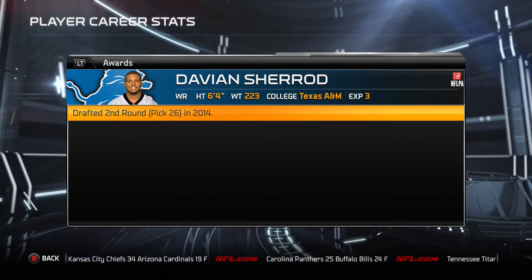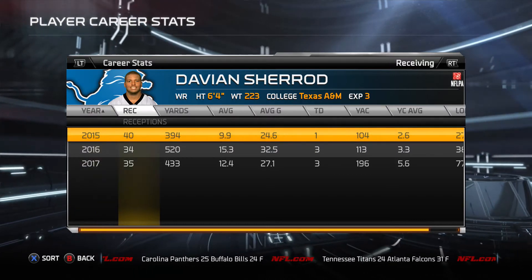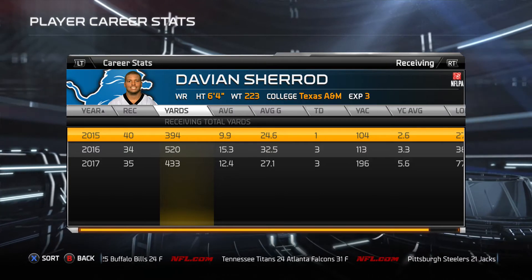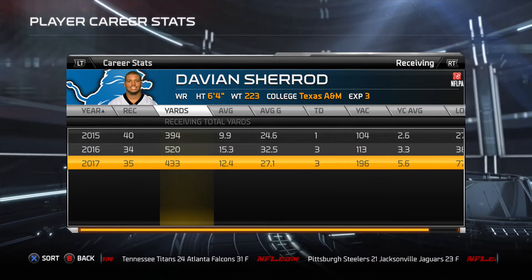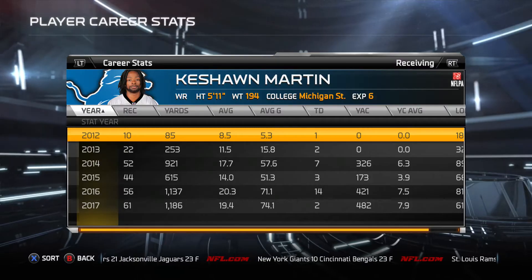Next up is Davian Sherrod, probably one of the most disappointing players. We drafted him in the second round in 2014. He was the guy we drafted after trading away Golden Tate — supposed to be on the other side of Calvin Johnson — but he never really materialized. He only went over 500 yards one time, and a big reason for that is the next guy, Keyshawn Martin.